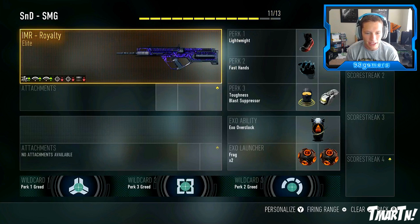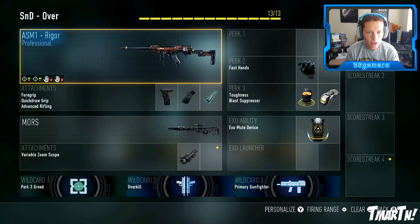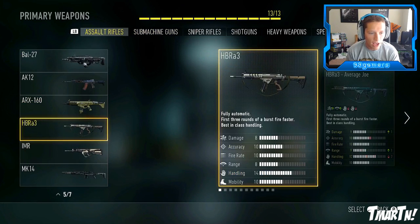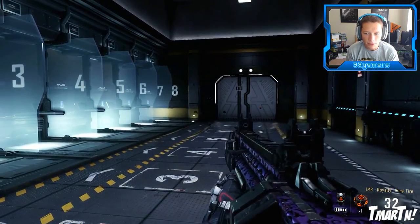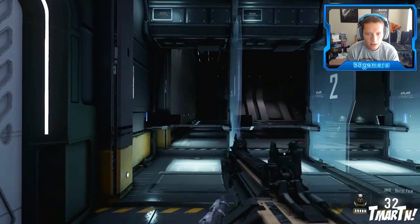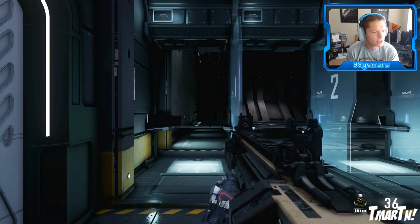We're gonna go ahead and put that in our class right here. We're gonna take our normal IMR and we're gonna see if we can tell a difference in the reload speed. That was pretty fast - I'm not seeing a huge difference there. I might put them side by side so you guys can see them right next to each other.